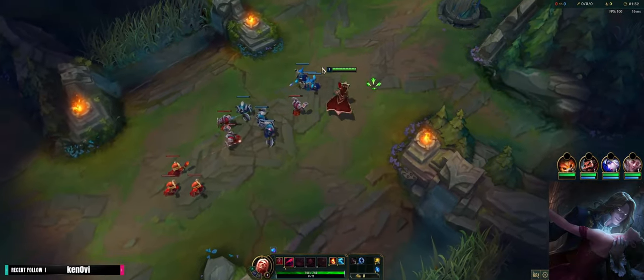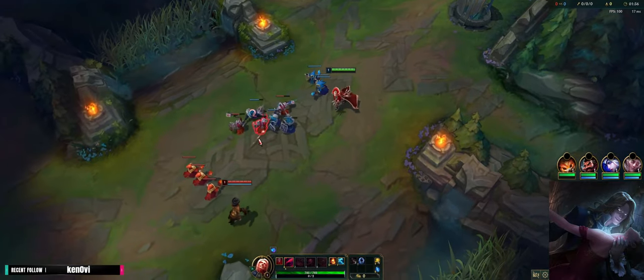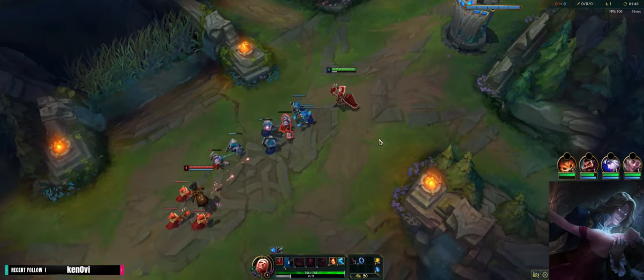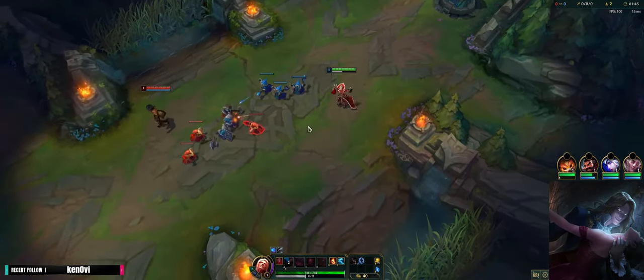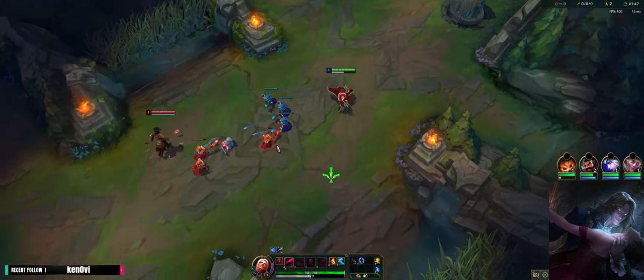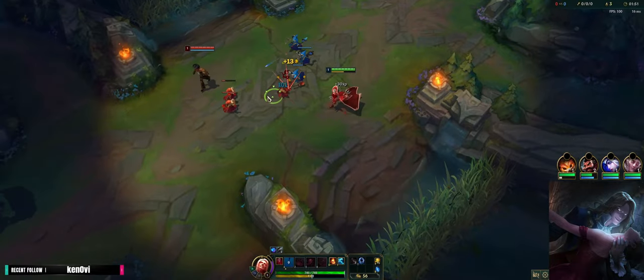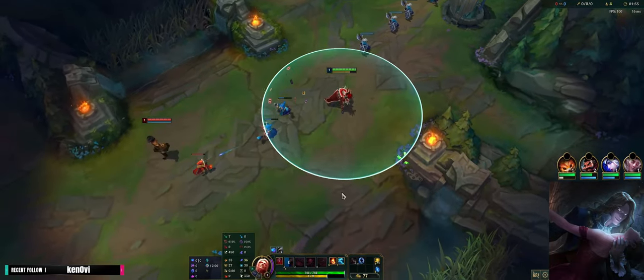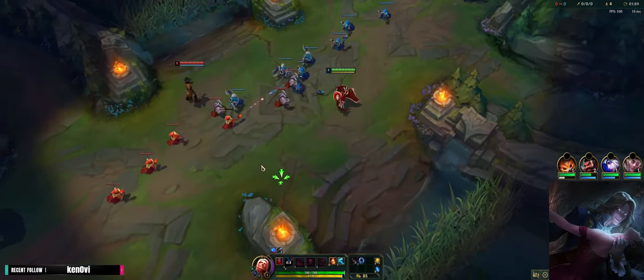He doesn't counter me in the 1v1 that hard — I can even dodge his gold card. He counters me in the fact that he can easily push in waves and roam very, very fast. That is very dangerous because he can impact the game and make his team snowball before I can ever scale in time. So my goal, if you look at my summoner spell setup, Doran's Ring, and my rune setup with Conqueror Gorge, I am going full aggressive here.